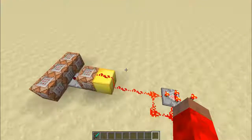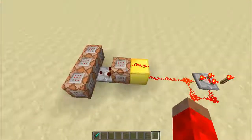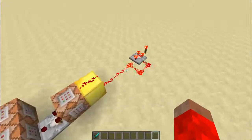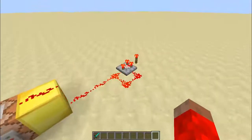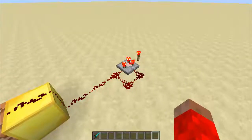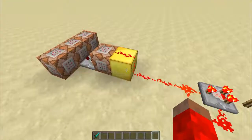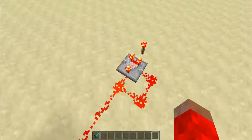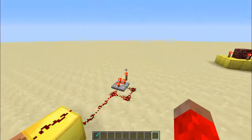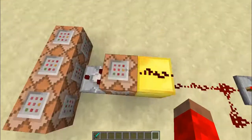I'll go ahead and cover how all this works. This is basic — you've seen it before. It's a one-tick redstone clock, well half a tick. So every tick it will basically pulse, because of this comparator in subtraction mode getting powered and stuff. You know it.